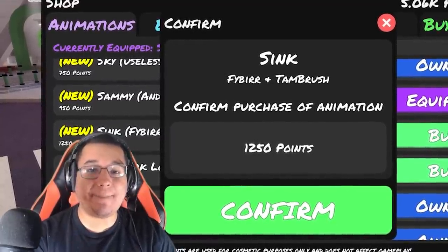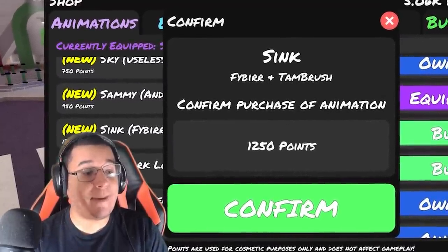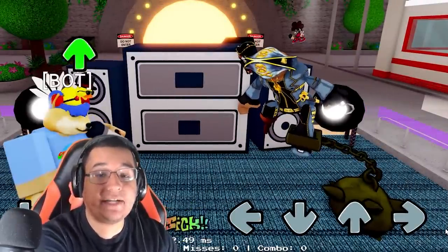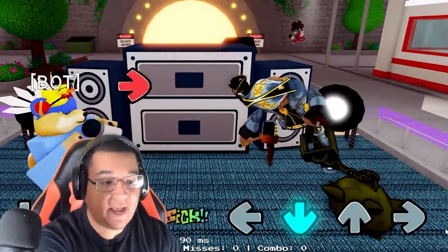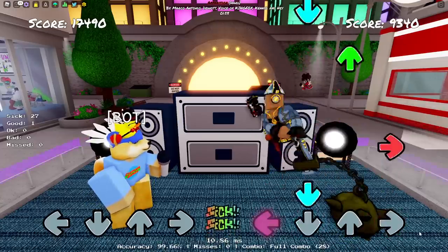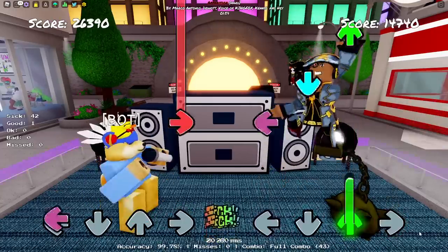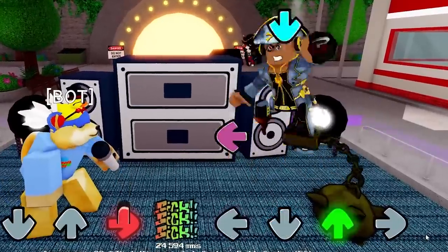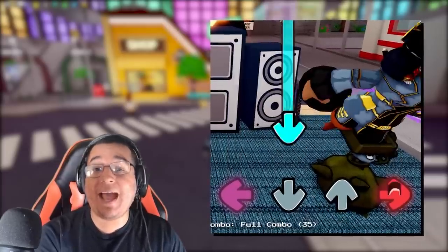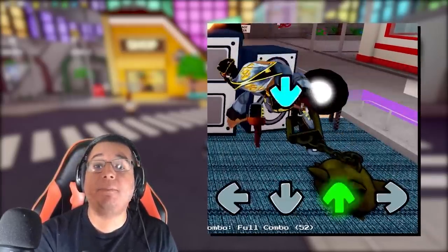Next up, we do have the Sync animation — it's going to be 1250 points. This is what the animation looks like on idle — it is the mine attachment one. Left, down, up, and right as well. When I said Sync I thought it was the bathroom sink, but actually this animation does look really good, especially since it did come from the leak video.